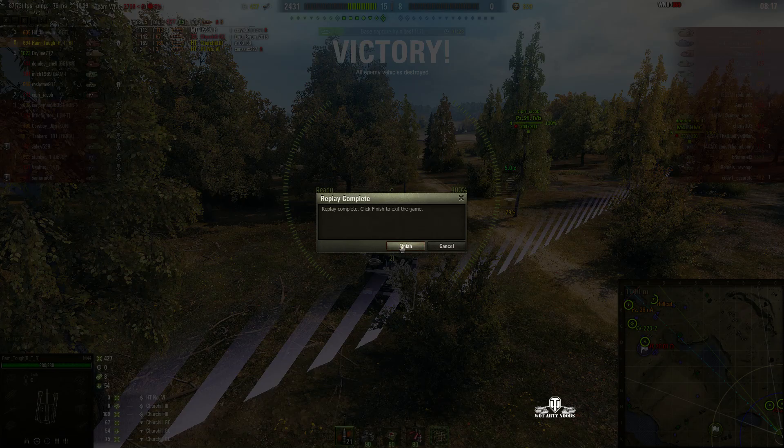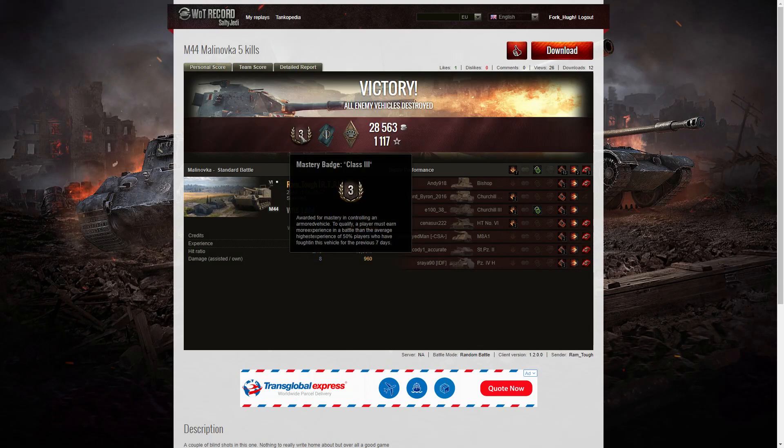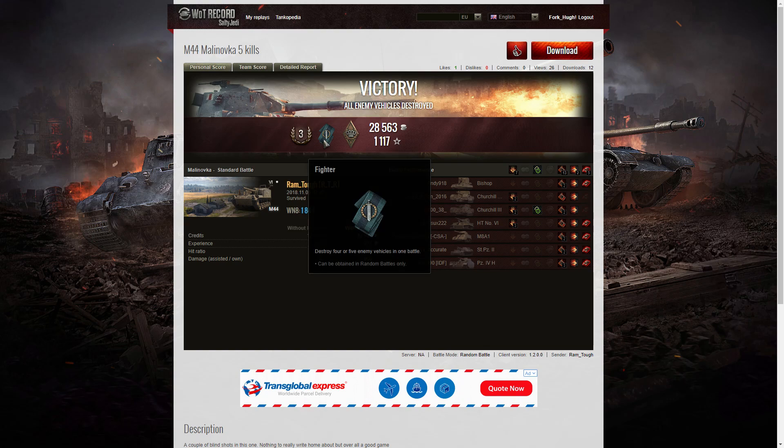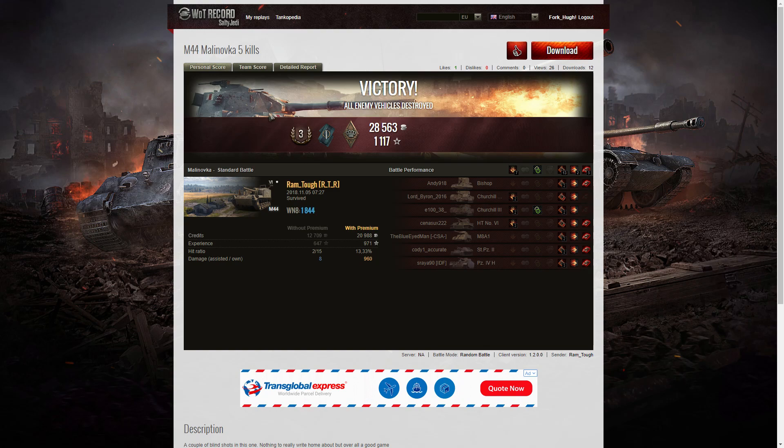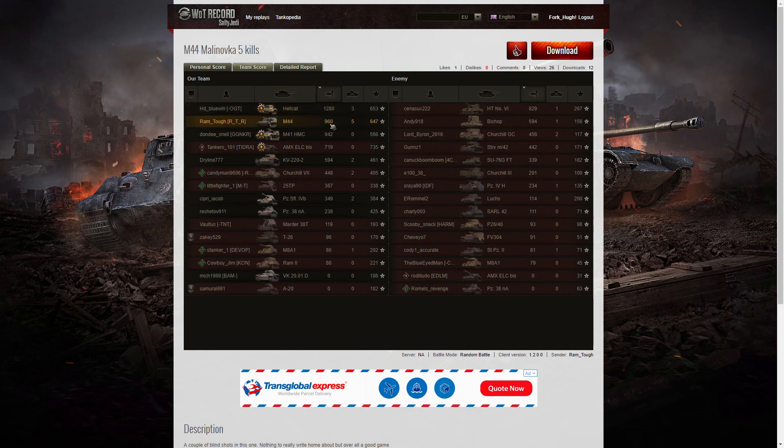Bad luck there for Ramtuff, but five kills is still very, very good indeed. Let's have a look at the end of battle stats. It's a third class tanker for Ramtuff of RTR in the M44. He also got a fighter badge for getting at least four kills — he got five. A bruiser medal for getting at least five critical hits — is that 13 there? So a very nice score indeed, and a WN8 of 1844. Looking at the team scores, we can see he didn't get the top spot — that went to the Hellcat on damage. Ramtuff came in just behind with 960, in second place. The AMX ELC also managed to get a patrol duty.